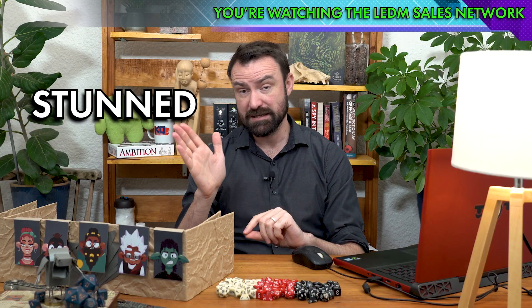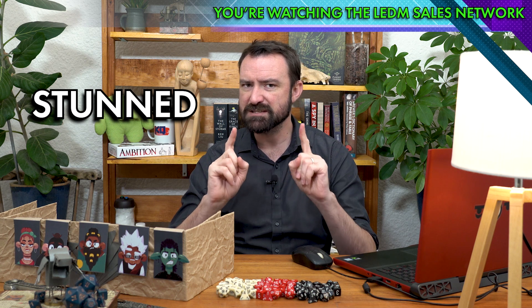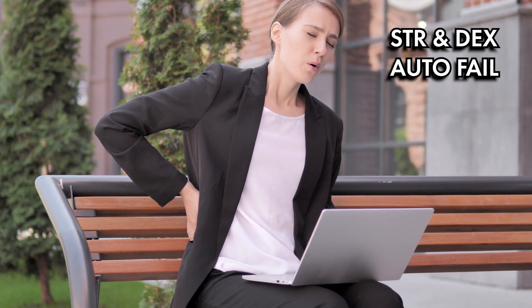Next we're going to look at stunned. Not as powerful as unconscious but still sharing a lot of the same basic traits. You're incapacitated. You also can't move. You can speak but only falteringly. Strength and dexterity saves automatically fail. And attacks on you have advantage.